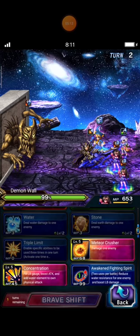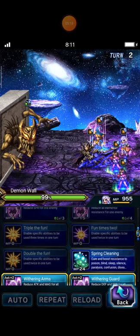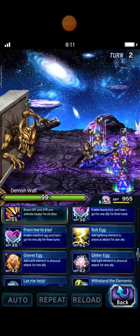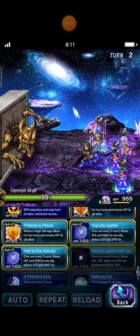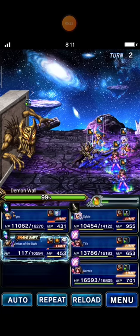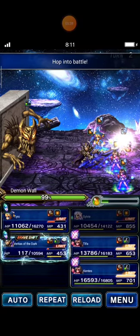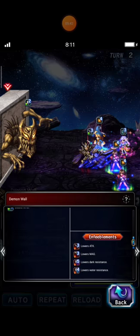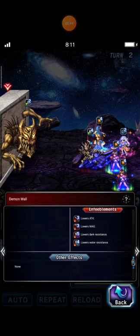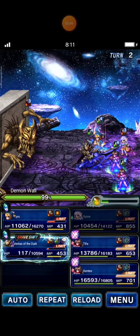Tifa casts her limit burst, and I will try to break the demon wall's defense. So I cast Hope into Battle to Dark Fairy task. Oh - this defense and this defense and spirit is unbreakable.